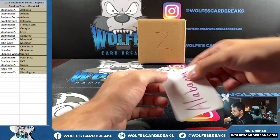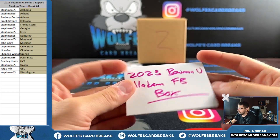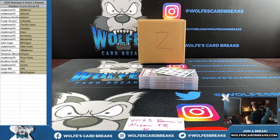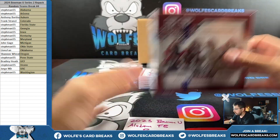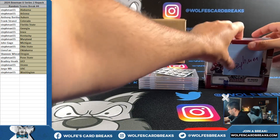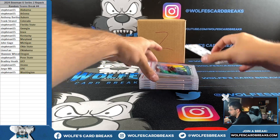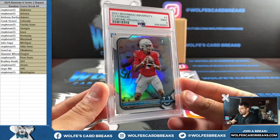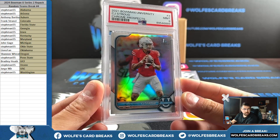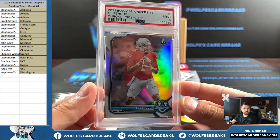Okay, first up here for the Alabama spot — Steph Man — 2023 Bowman U Alabama football box. Right here, Bowman U Alabama, Alabama spot Steph Man. First card out is a CJ Stroud Bowman first refractor PSA mint nine — not Oklahoma, Ohio State. Steph Man with Ohio State, CJ Stroud Bowman first refractor PSA mint nine.